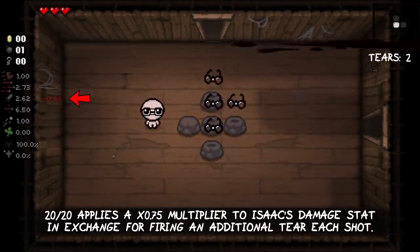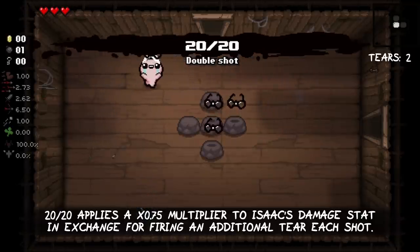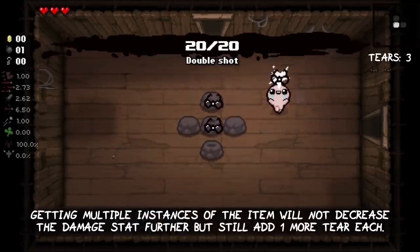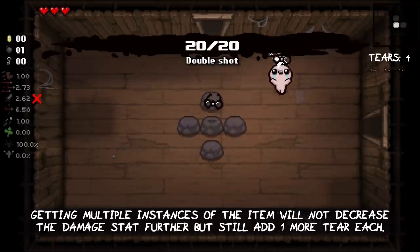20-20 applies a x0.75 multiplier to Isaac's damage stat in exchange for firing an additional tier in each shot. Getting multiple instances of the item will not decrease Isaac's damage stat any further, but still adds one more tier each time.